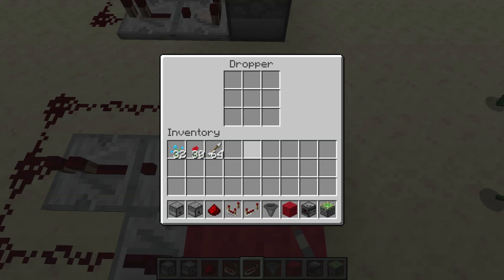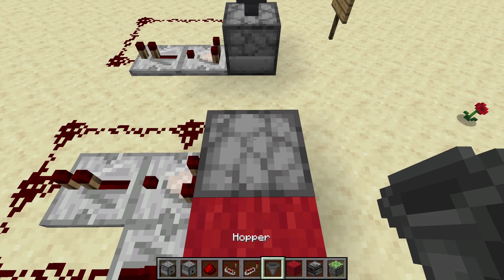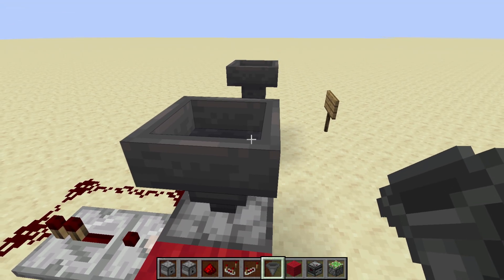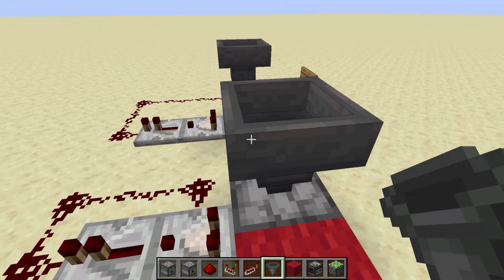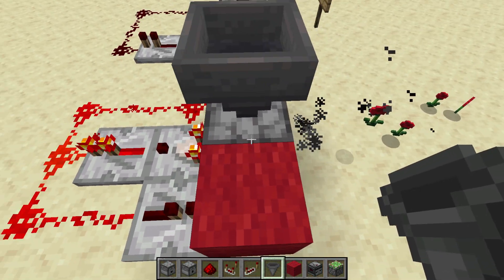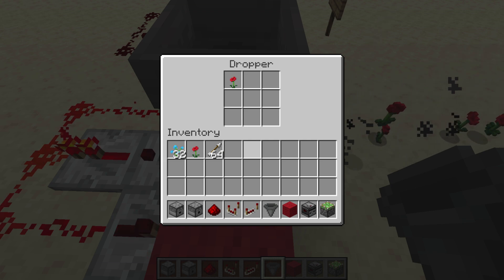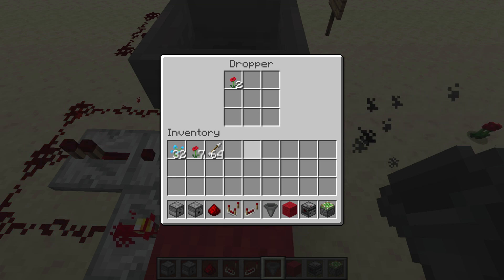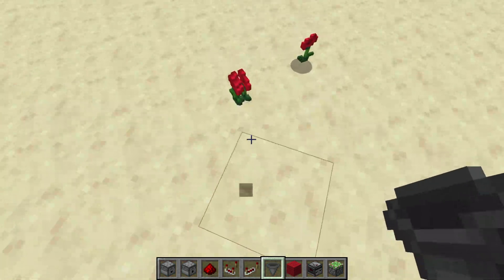If you want to put more than seven stacks of items in here, you would just use a hopper and a chest, and you could power those so the items stay in there until you need them to come out of the dropper. As an example, if we put items into the hopper, we'll see they get dropped as quickly as they go into the dropper. So this isn't really going to create any delay — this thing runs basically the exact same speed as the hopper.